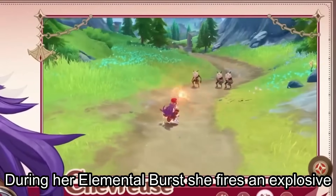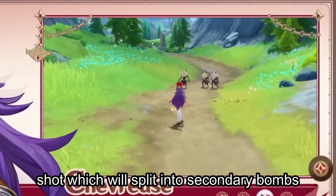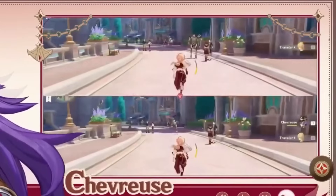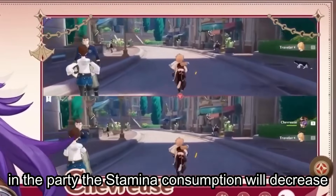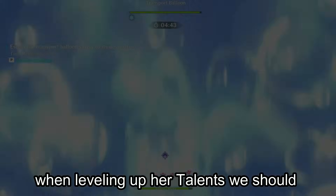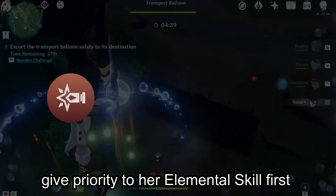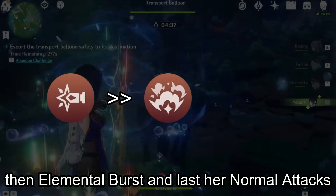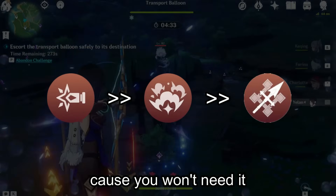During her elemental burst, she fires an explosive shot which will split into secondary bombs that explode on impact. As for her passive talent, when Chevreuse is in the party, stamina consumption will decrease. When leveling up her talents, give priority to her elemental skill first, then elemental burst, and last her normal attacks — though it's better to leave her normal attacks at level 1 since you won't need them.